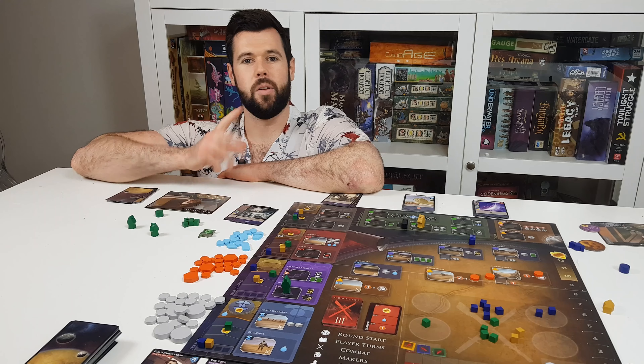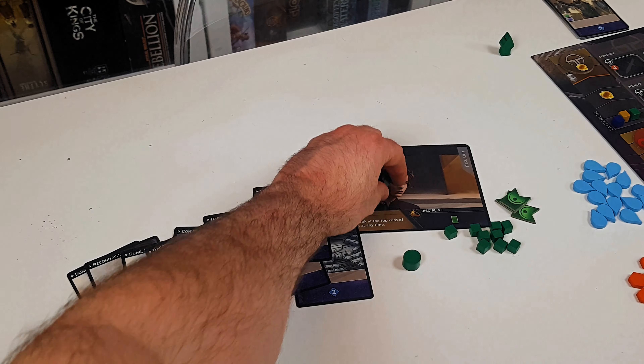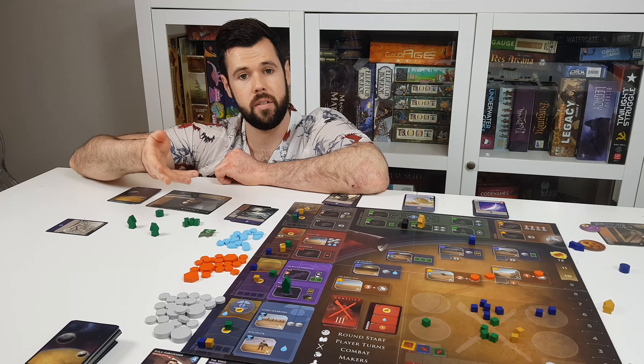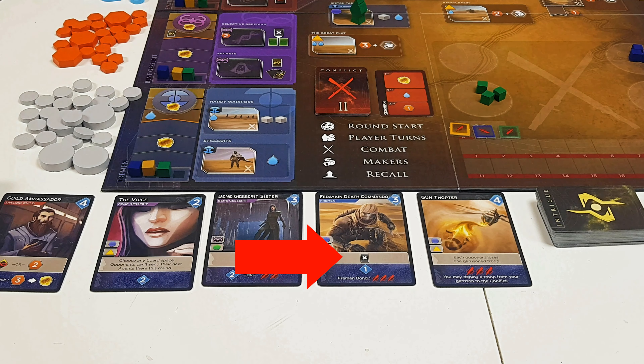Let's jump right in. You'll begin the game with 2 agents or workers, a unique leader, and a starting deck of 10 cards. To take a worker placement action, you have to discard a card with a matching symbol to the space where you want to send the worker. After paying any prerequisite costs, you can take the action on that space, and if there's anything written on or you can gain anything from the grey part of the card you used, you also get that.